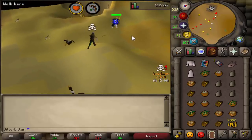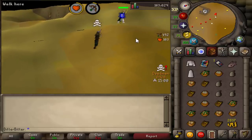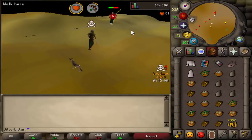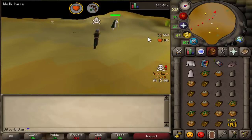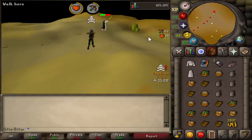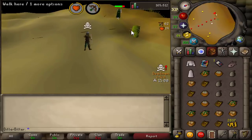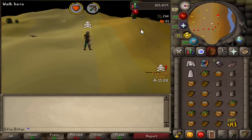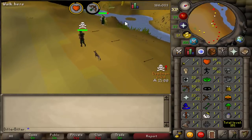I had full run with addy arrows and a maple shortbow. This guy was only level 20, so it took a while to kill him with low stats and not the best gear, but you can just chase these guys around and bully them. He got close to escaping a couple of times but you just keep chasing, hit them around the agility pyramid, and eventually they run out of food and die. At points I had close to 300k in the first hour from some big PKs.